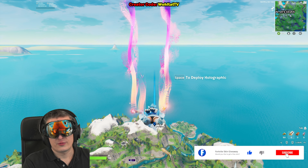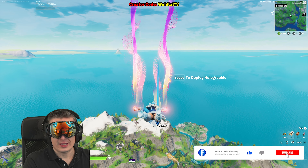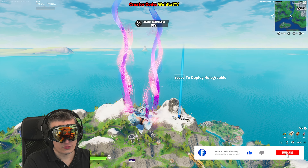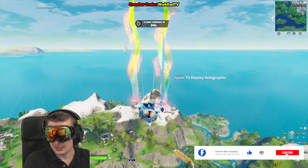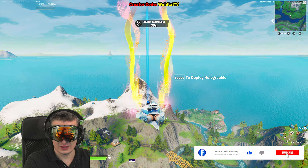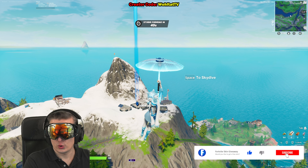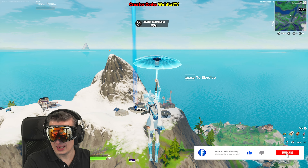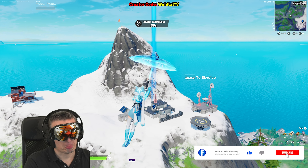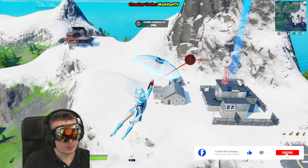Each purple XP coin gives 10,300 XP. So in total from the coins across four weeks — there are eight coins — that comes out to roughly 82,400 XP. Not bad, right?